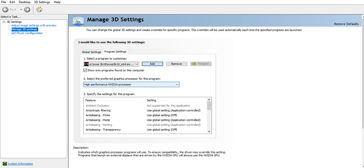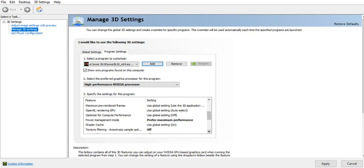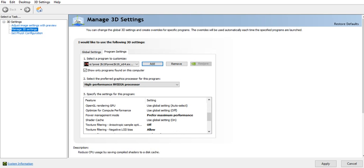After adding this, you have to select the High Performance NVIDIA Processor option, and you have to do a couple of settings — more than a couple actually, so watch carefully. You have to select Power Management Mode as Prefer Maximum Performance.